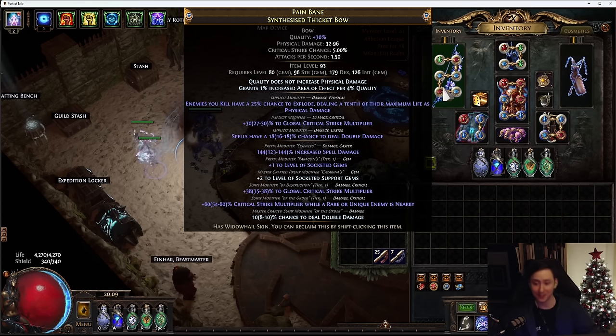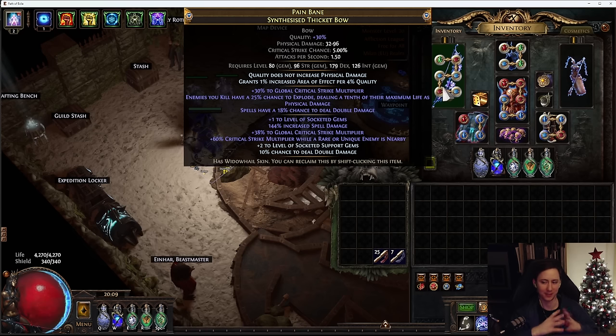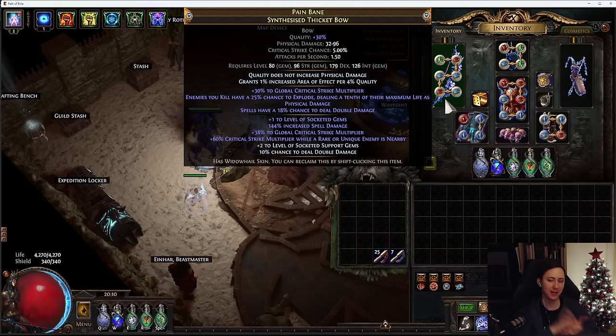Let's talk about how you craft implicits on synthesized items, because crafting implicits is basically where you're going to be spending most of your money, especially if you're crafting something like this as opposed to a physical attack bow. Physical bows can get very expensive when crafting both the implicits and explicits, but essentially all you need is the Vivid Vulture and Craicic Chimeral beasts.